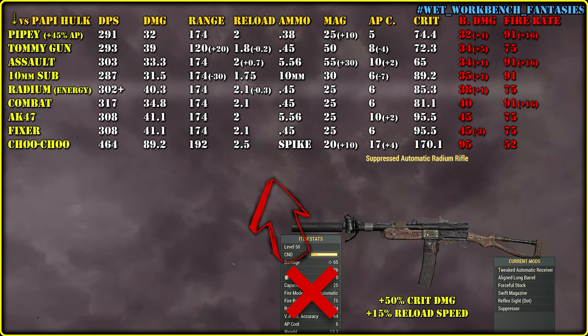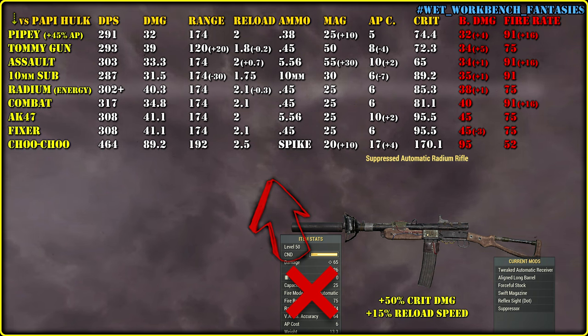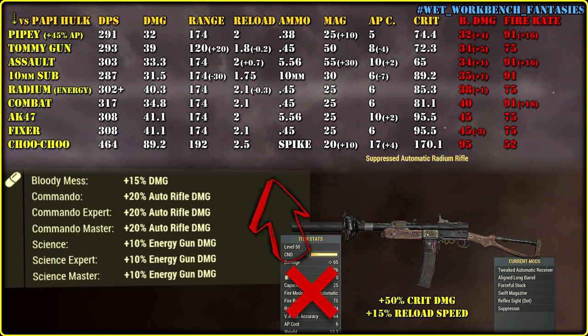Radium Rifle — used to be energy pew-pew, now ballistic. I should have checked how radiation damage is applied to people, cause if it hits first and then physical, we actually have a better weapon against humanity, but overall it sucks. So back to energy weapons where Science perks work, and I will give it plus one damage point to the base number just in case. Radiation damage should be applied first, though in this case we are probably talking about just the first shot. Okay, I will leave it like this.